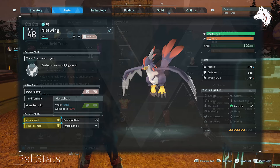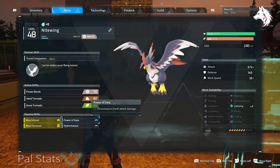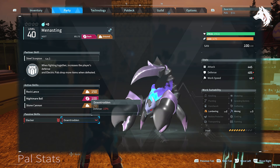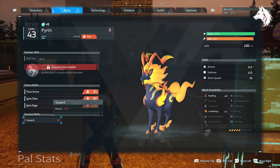Now before you start breeding, take into consideration your pal's traits. Traits that your parent pals have can be passed on to the offspring or the egg — in this case Jormantide. So if you want to get a more powerful Jormantide then make sure that you have good and legendary traits on your parents. As you can see from the pals I have here, they don't have any good traits — in fact they have negative traits and I shouldn't really be breeding them, because my Jormantide will almost certainly inherit them and have bad traits as well. Just something to take into consideration when you're capturing pals for breeding.